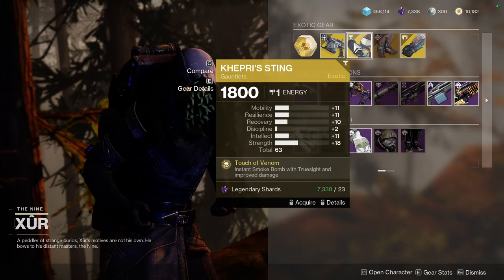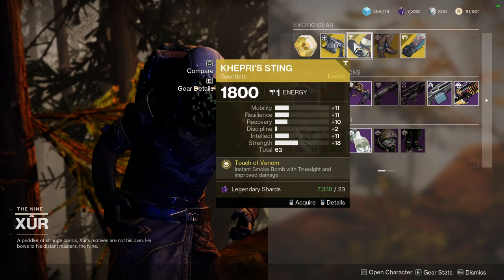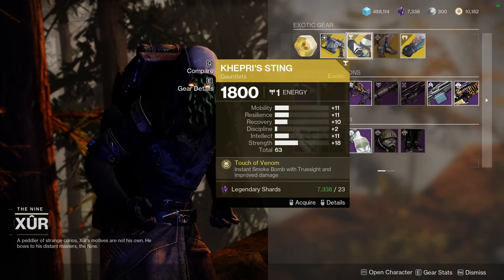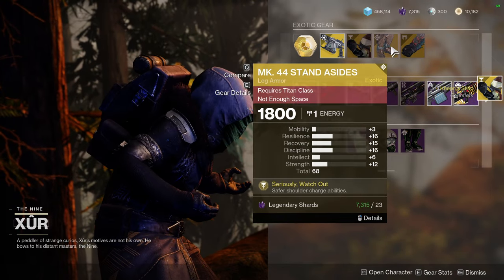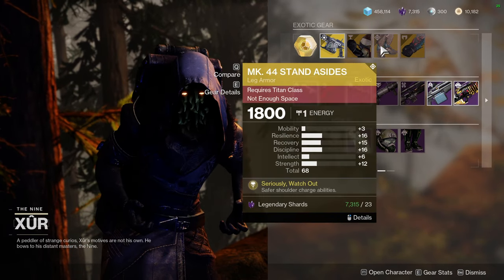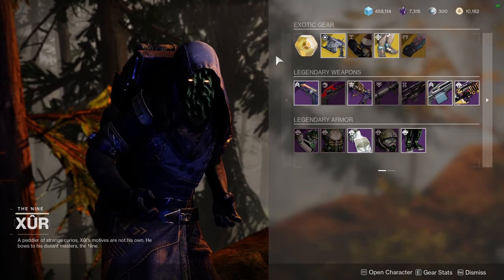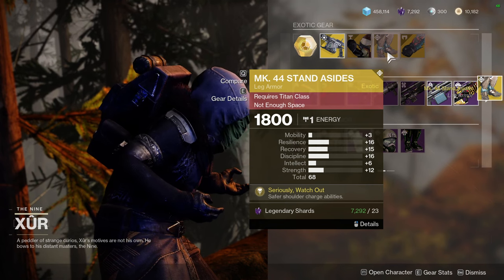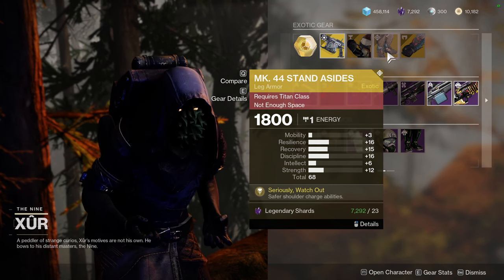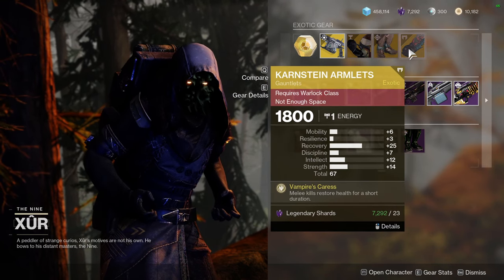For the other exotic armor: Kepri Sting with 11/11/10 stats — that's not bad, you definitely want at least one. Mark 44 Standard Issue looking pretty good with low mobility, which is exactly what you want — 16/15/16 is really, really good. I'd most likely bump up the resilience a little higher, but this is actually a really good roll.